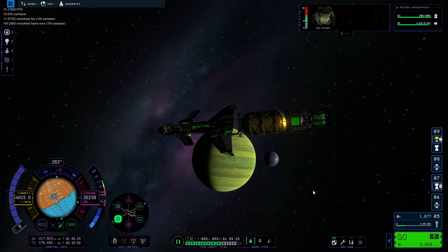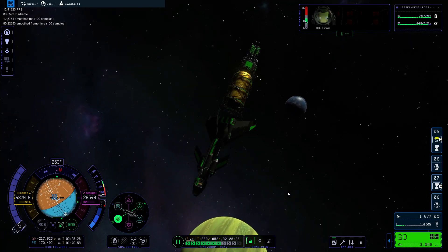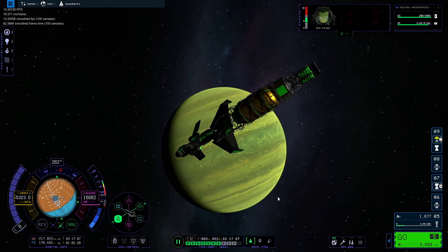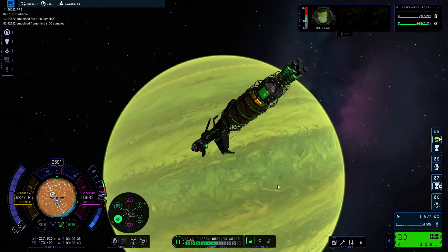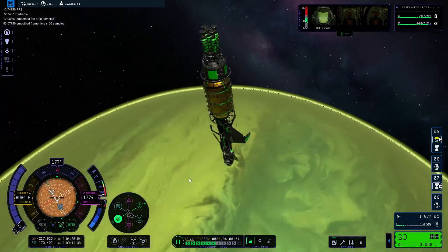We got a cool shot of us passing really close to our target, which is Lathe — but not exactly getting into the SOI, so we just passed by it. Say hello to our gas giant friend, whose clouds disappear for no apparent reason, but then they reappear, so I guess it's all good. Turns into KSP1 Jool for a minute — man, it looks awesome.